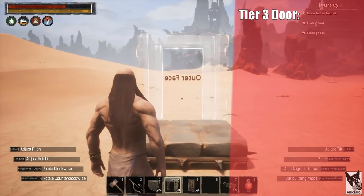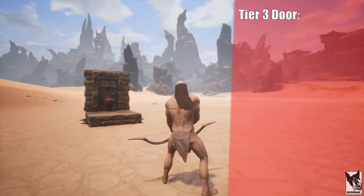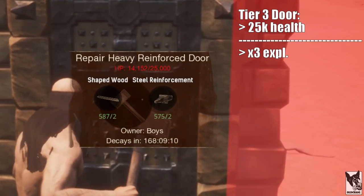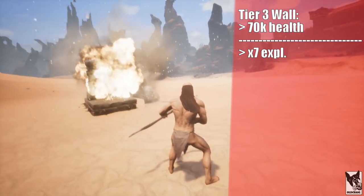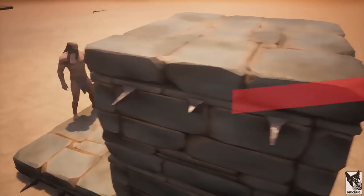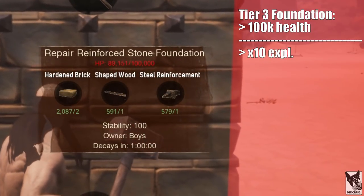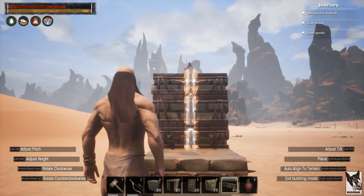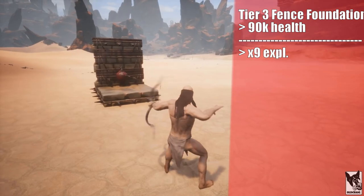Up first, a door. At 25,000 health, it only takes 3 explosives to destroy it. A single wall, at 70k health, takes 7 explosives to destroy. A raised foundation, at 100,000 health, takes 10 explosives to destroy. If you didn't know, you can actually use fence foundations as walls. A raised fence foundation, at 90,000 health, takes 9 explosives to destroy.